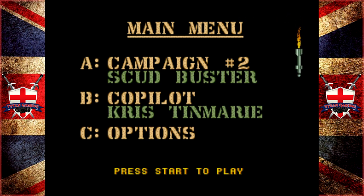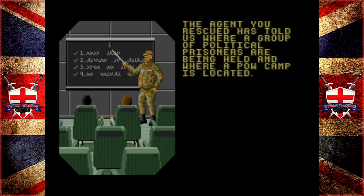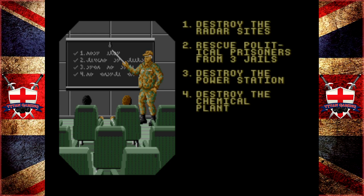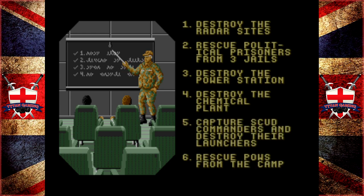Let's get into it. The agent you rescued told us where a group of political prisoners are being held, and where a POW camp is located. He also said there are some mobile scud launchers and chemical weapons plants in the area. Here are your missions: destroy the radar sites, rescue the political prisoners from three jails, destroy the power station, destroy the chemical plant, capture scud commanders and destroy their launchers.